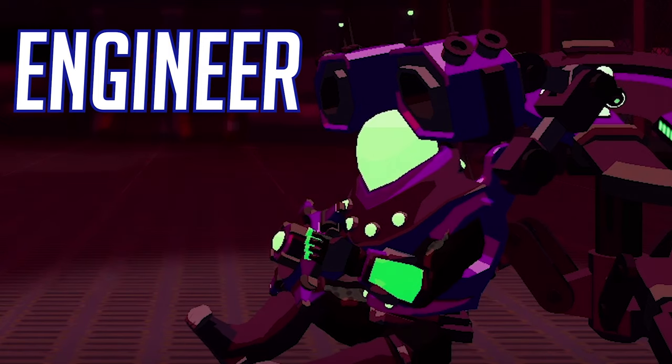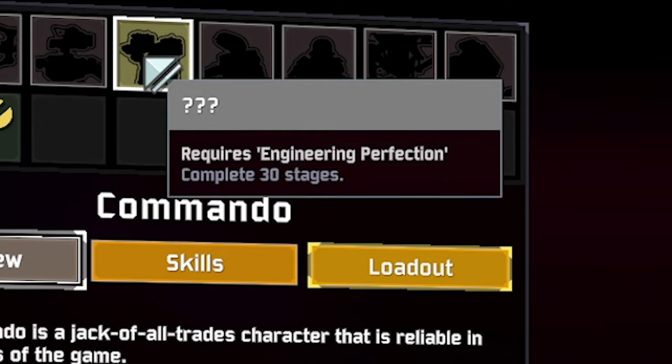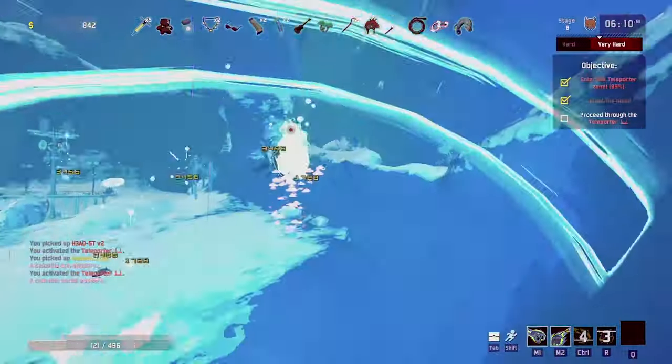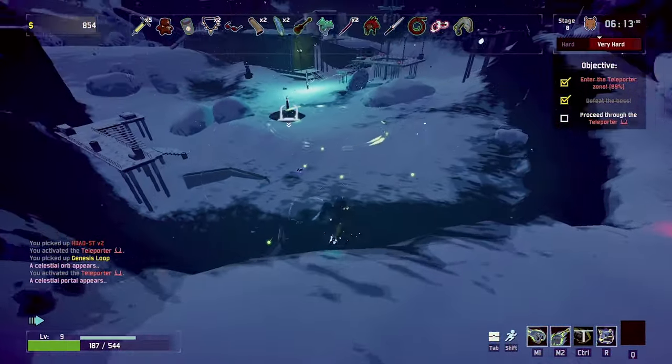The fifth survivor is the Engineer, and he is unlocked after completing 30 stages total. These 30 stages can be completed over multiple runs, so you don't have to get to Stage 30 on a single run.